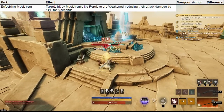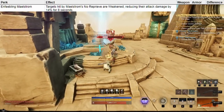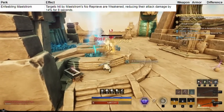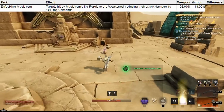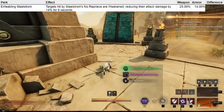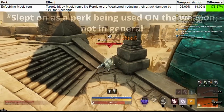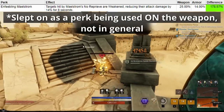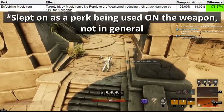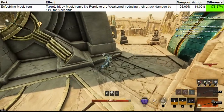Enfeebling Maelstrom makes Maelstrom apply a weaken to targets hit by the attack, reducing their damage output for 8 seconds — a very long weaken. On your weapon this is a 25% weaken, while on your armor it's 14%, a 79% increase. In my opinion this perk was slept on for way too long. By now it has been recognized and is being used in wars a lot, because it is simply an extremely effective perk to reduce the damage output enemies can do while in a clump.